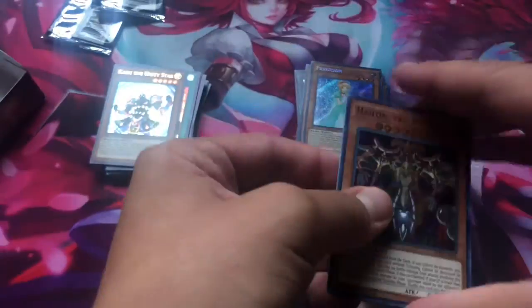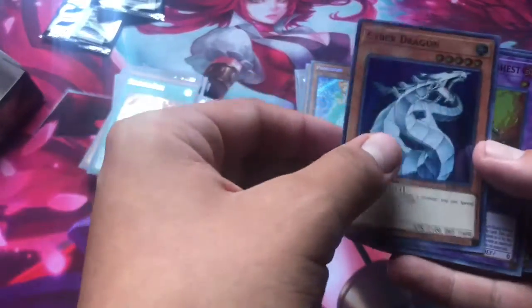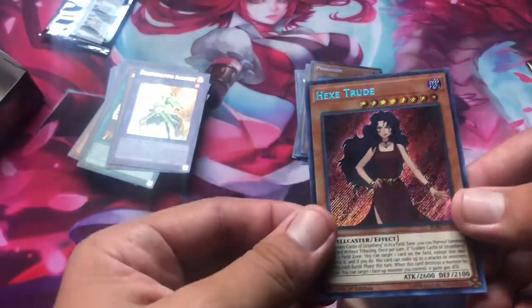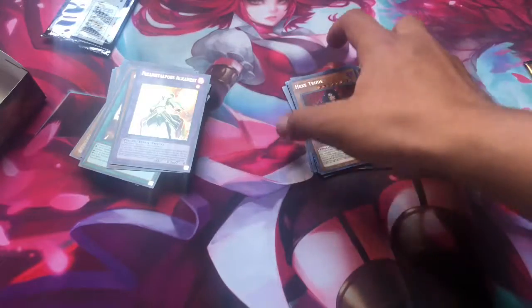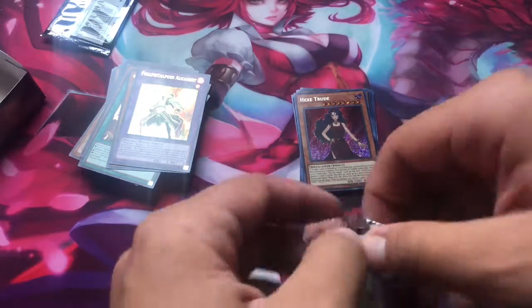We're doing really good so far. Another Time Lord. Summon Dice — really good for the new dice Number monster. A Cyber Dragon. Hexatrue — I really like this one and I don't like that they censored it, but you know, that's the US for you, they censor everything. Really good — another one of the Fairy Tail cards, I just really like it.